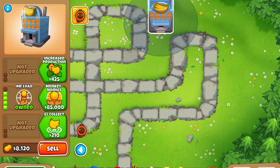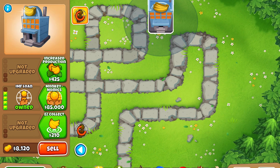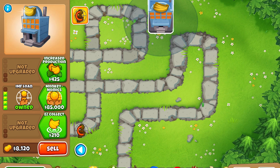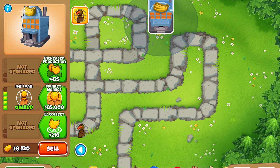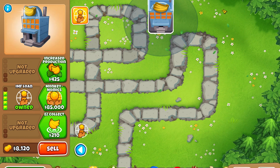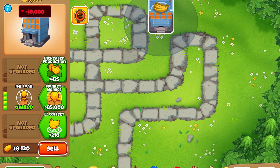Then there's the IMF Loan. It has an ability that, surprisingly enough, has a catch. When you use the ability, it will give you $10,000, but at a cost — you will have to pay off your debt. So you have to pay $10,000 back to the bank. Every 50% of the cash that you generate will go to paying off your debt. As you can see, there's now a little debt counter up there.